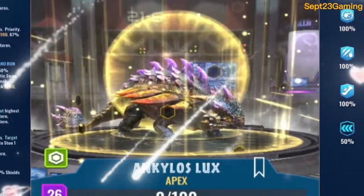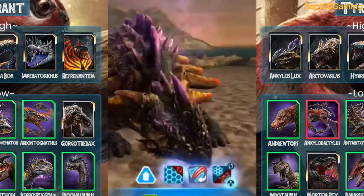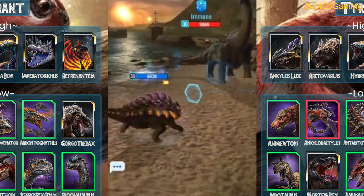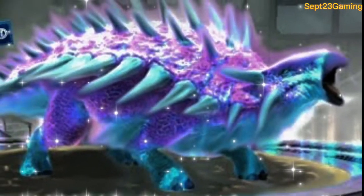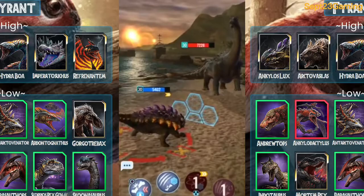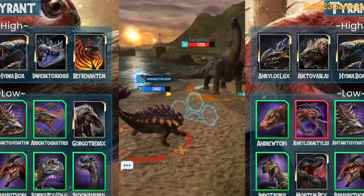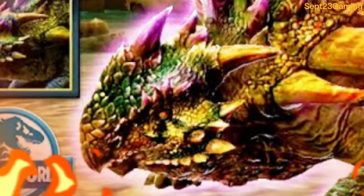Ankylos Lux is the reason why so many creatures are falling out of this list. Creatures like Testicornibus, Spina Constrictor, and Schoonosaurus all saw drops thanks to this beast. You have an incredible swap move, a good on-escape, good immunities, and insane defensive and offensive capabilities. This apex can swap in on so many creatures and just take them from full to zero with little effort. This is easily in contention for the best creature in the game.